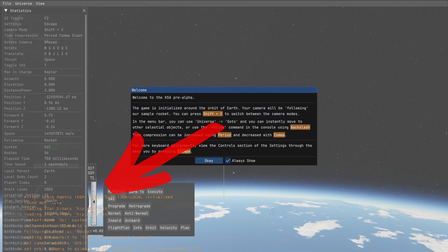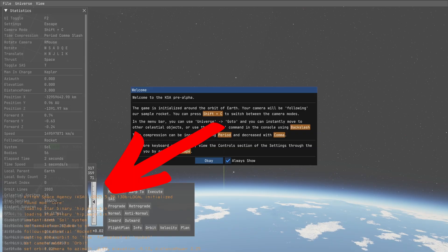We see the build version displayed at the beginning. It is Kittenspace Agency KSA v2025.5.39.1306-local. So that matches nicely to what I showed you in my last April update video.